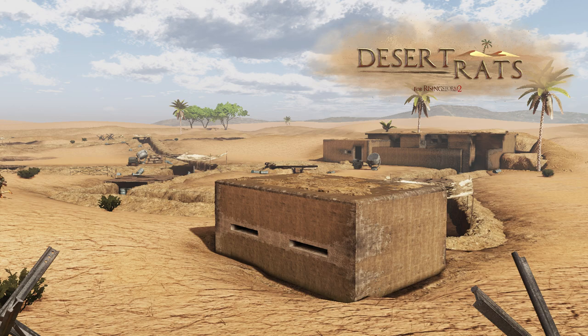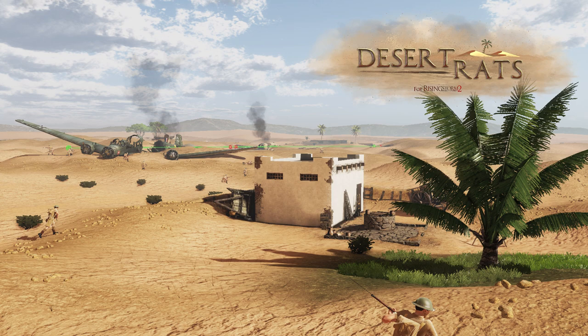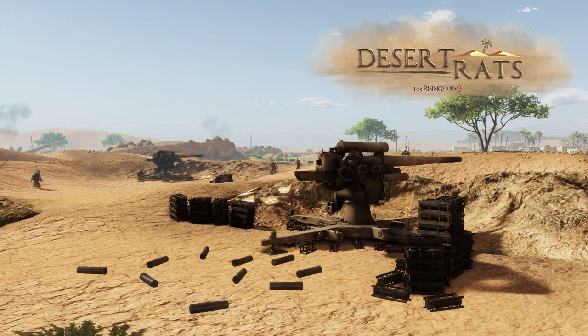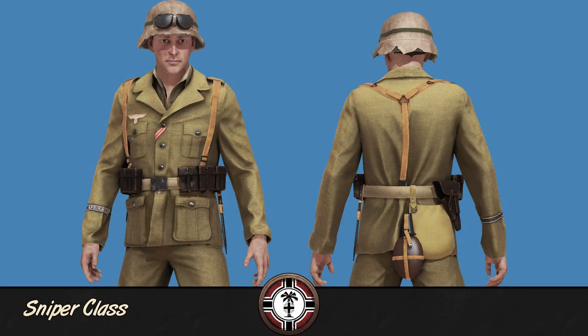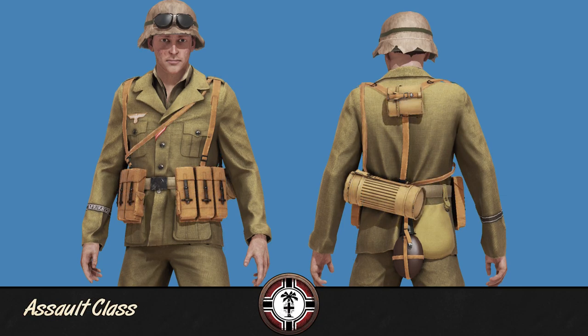Here we have some screens from the team's first map, El Hama, set in Tunisia, 1943. Real fast, just a little personal disclaimer — any of these locations or nomenclature for any of the weapons or anything like that, I'm probably going to get a bunch of them wrong, just to let you know right now. You can go ahead and let me know in the comments. Just know I'm no professional linguist.